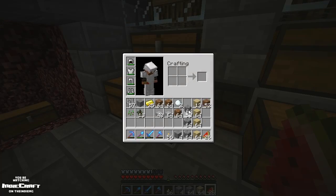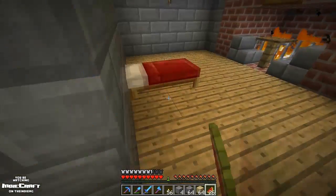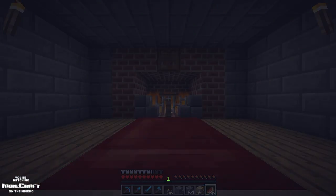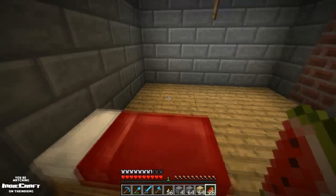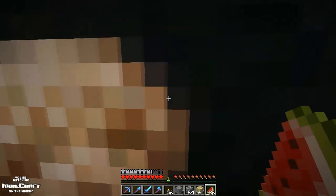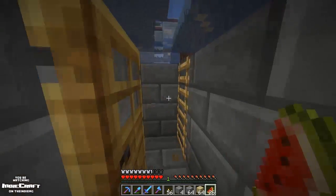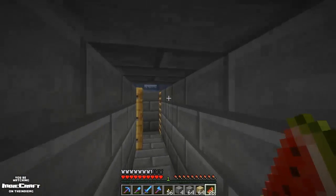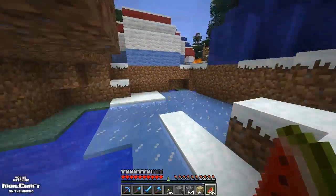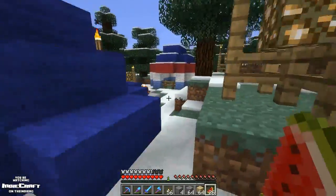Let's sleep while we're down here so we can see at night and not get blown up by a creeper while we're building. Alright, let's get back out, through the door — there we go. I should replace that torch with glowstone because the torch there looks awkward in that hole in the wall.